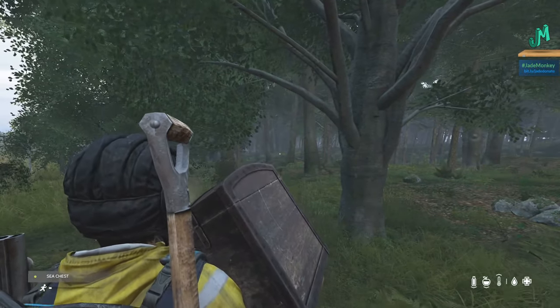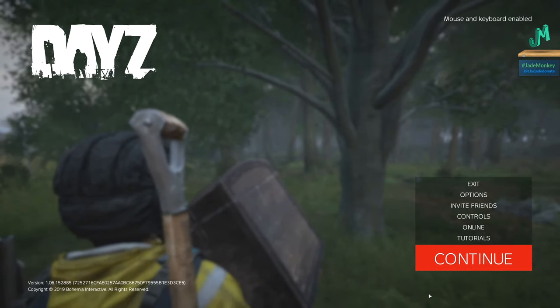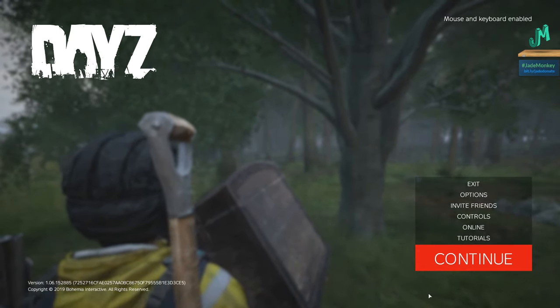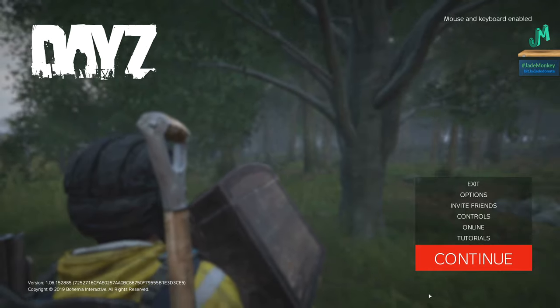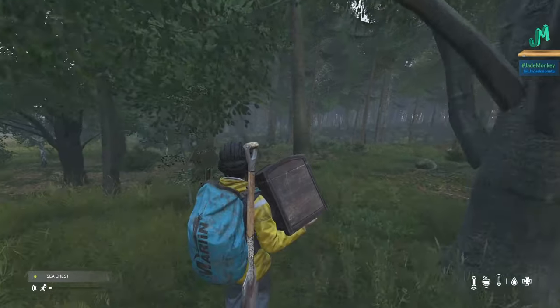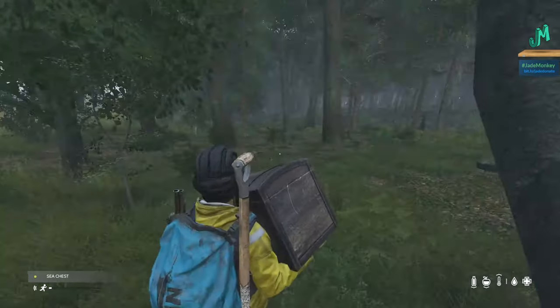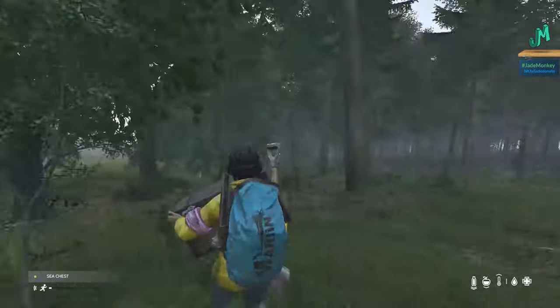I'm now using a mouse and keyboard. If I hit start on my controller, if you look in the upper right-hand corner, it now says mouse and keyboard enabled. But remember, you can still use a controller. I can hit B and I'm still moving around. And now I'm using WASD and the mouse to look around.